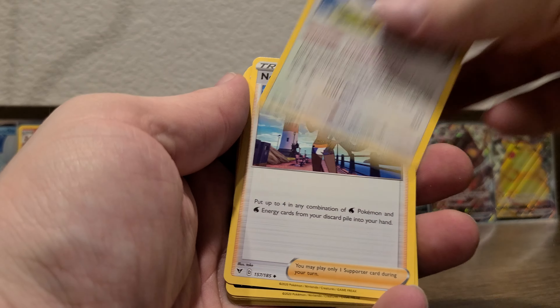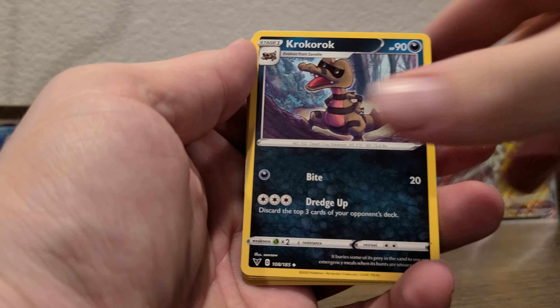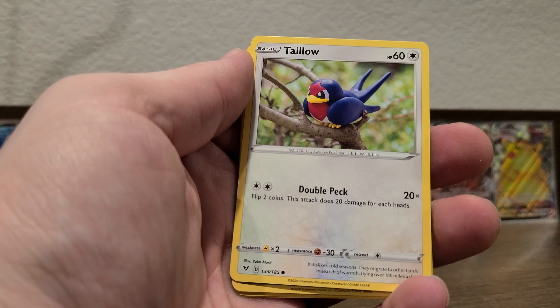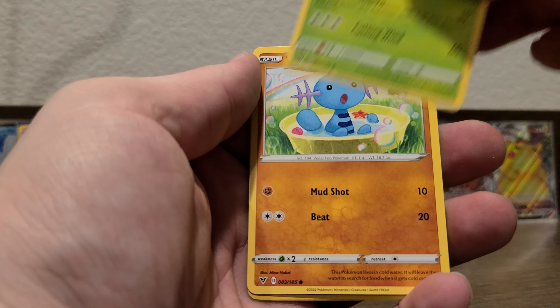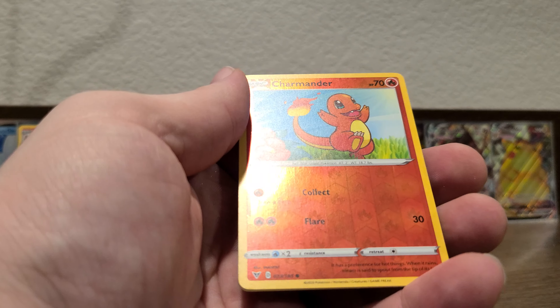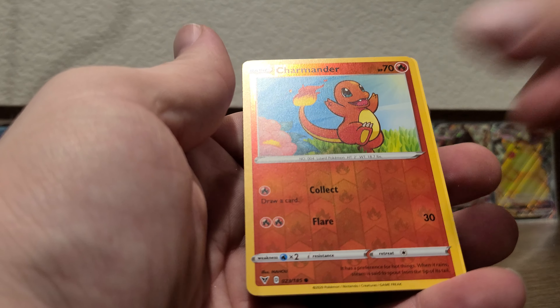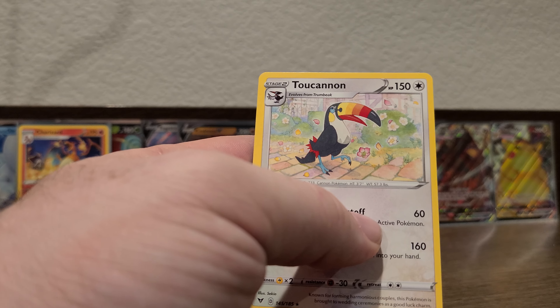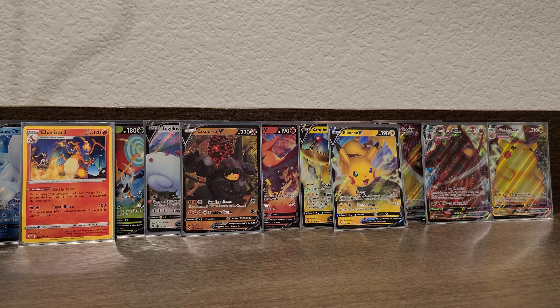Last pack: Trombiik, Nessa, Krokorok, Voltorb, Rockruff, Taillow, Yanma, Wooper — reverse holo Charmander and the rare is a Toucannon — Toucan Sam Fruit Loops. Well, we didn't get the rainbow Pikachu this time, but we did get some cool cards.